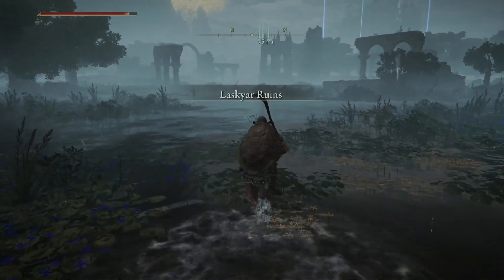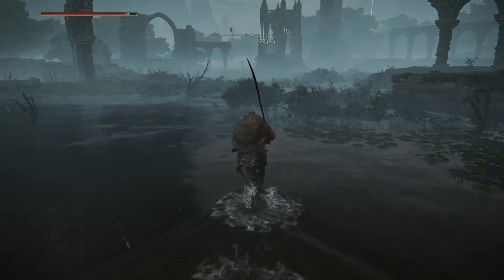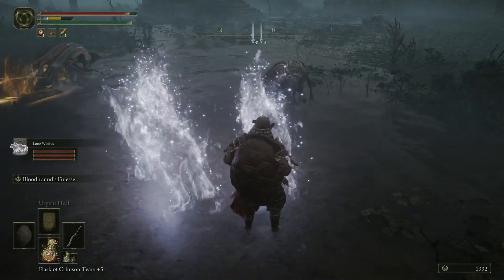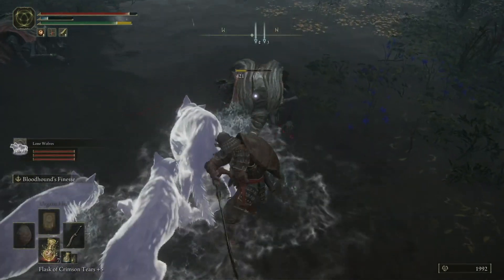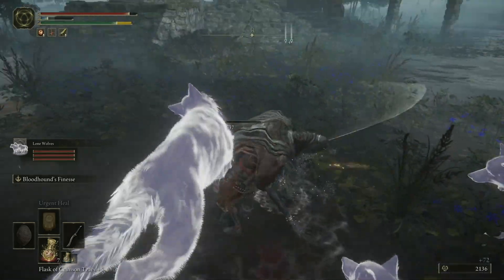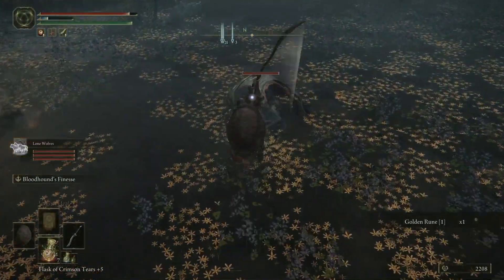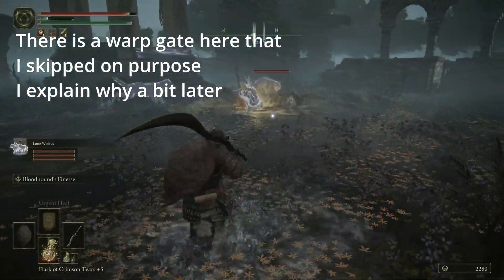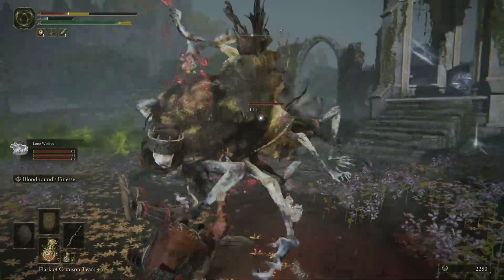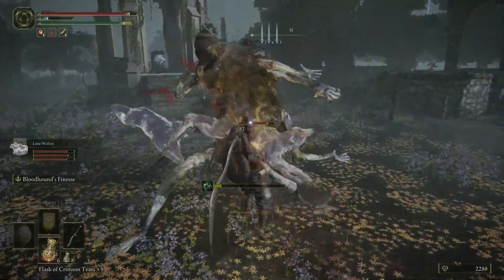I'm going to stay on foot because this is the Laskar Ruins, our next spot. A bunch of demi-humans are going to spawn — I recommend summoning your wolves because one or two of them are really tough. There's one that's going to spawn that is extremely difficult: has really spammy attacks, can teleport, moves very quickly, can close gaps in no time, and has poison attacks. That's him right there — watch this guy.